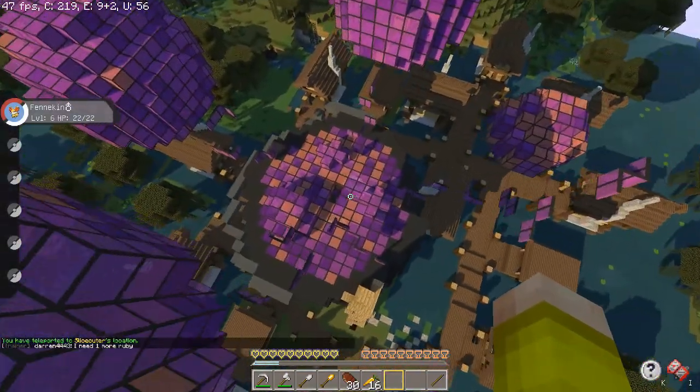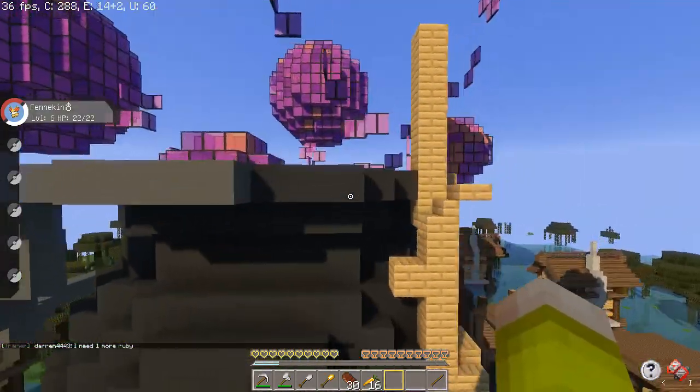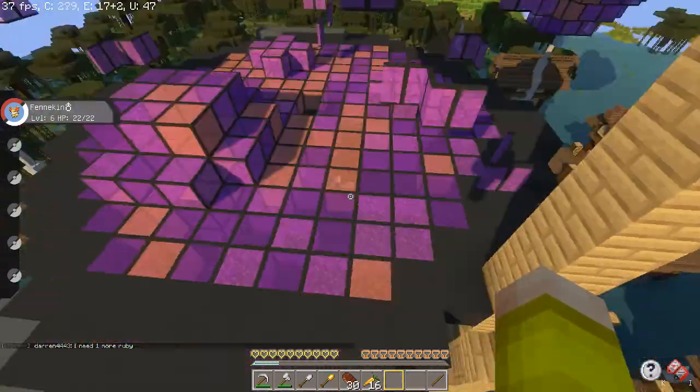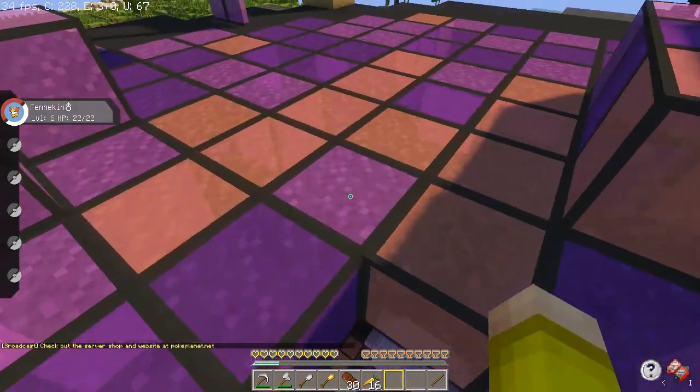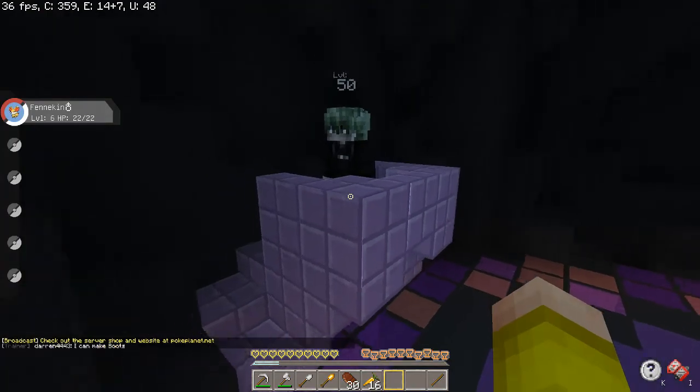Here is the Poison Gym. It is a cauldron in a swamp, which fits the theme perfectly. You have to go in and climb up a ladder, then fall down to find the gym leader.